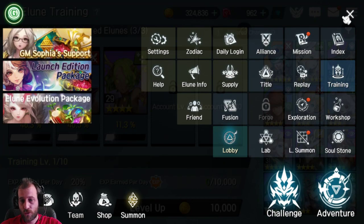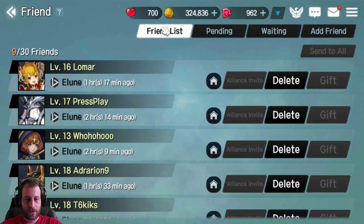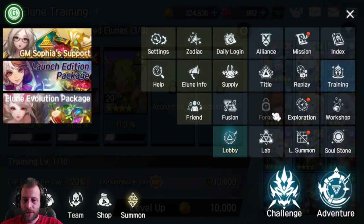Friends is also worth paying attention to. Try to fill up your friends list — you can send hearts to friends and receive them back, and use them to buy stuff in the shop. Then you want to look at exploration.